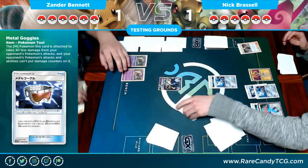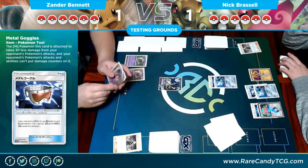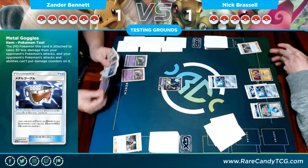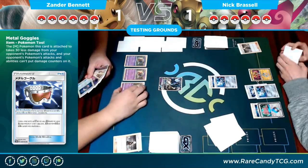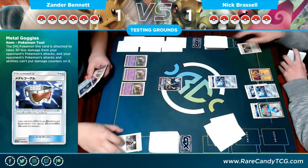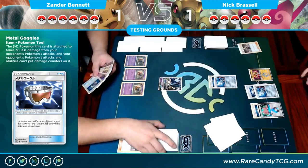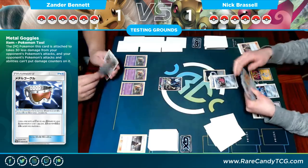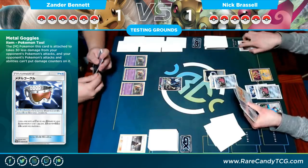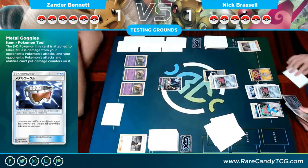I draw six cards — nothing super great. I bench the Inkay down so I have access to more Psychic Recharges. I have two energies in the discard pile already, so if there's ever a situation where we need a Malamar we just want those ready. There's the Double Aid and the Double Colorless.